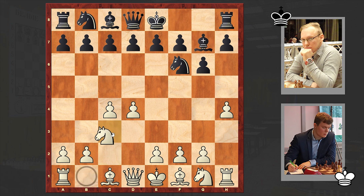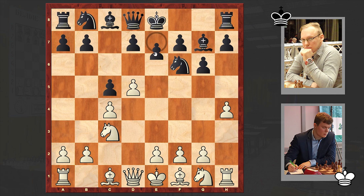Bg7, Nc3, c5. But we see that black has different ideas and black is more like heading towards Benoni type positions. This position had earlier been seen in a game played between Magnus Carlsen and French chess grandmaster Maxime Vachier-Lagrave at St. Louis rapid and blitz, and in that game Carlsen chose the e4 continuation. It was played in 2019.